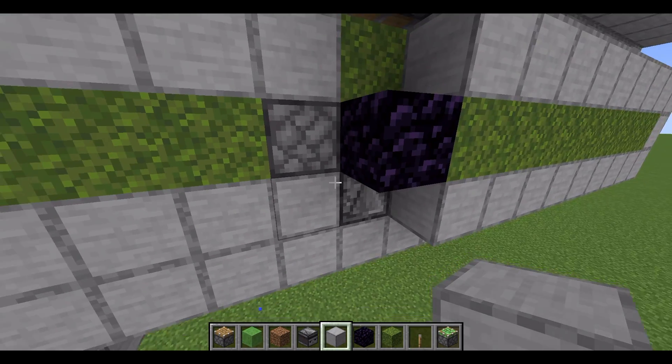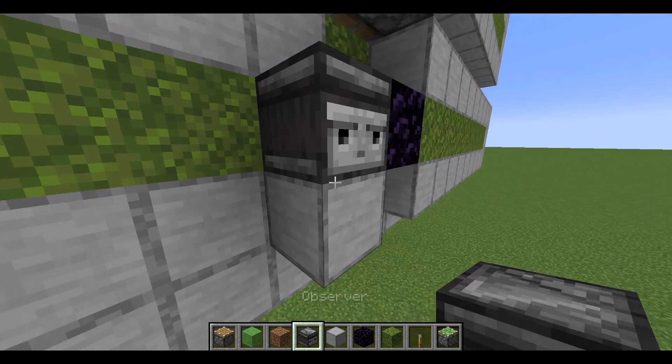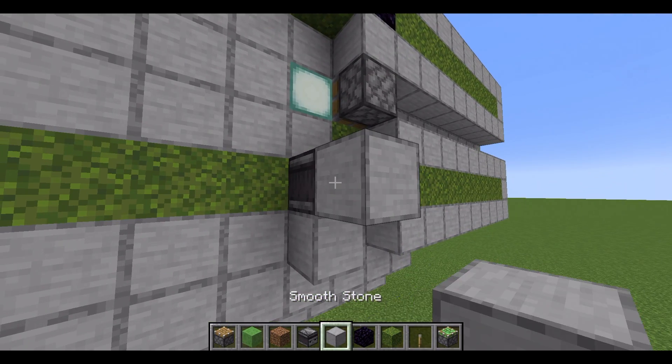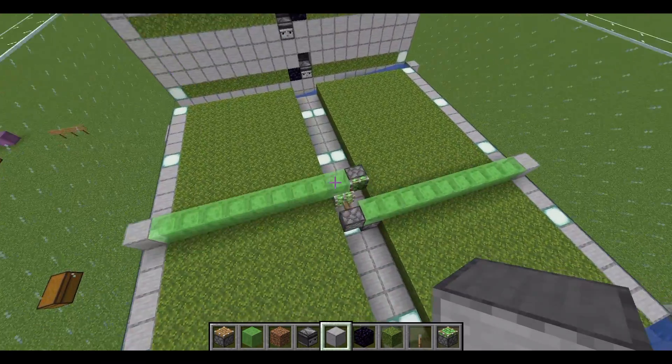The way you can test this one to see if it works is to place a block here, then an observer facing into here, and then just put a block here. You'll know that it's worked because it's flying across here.